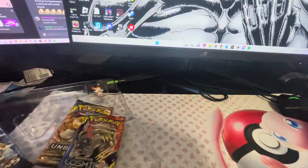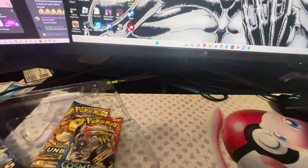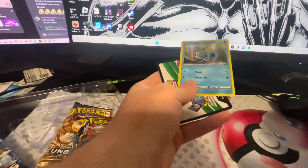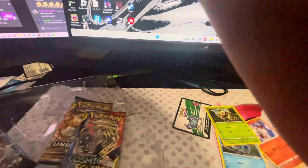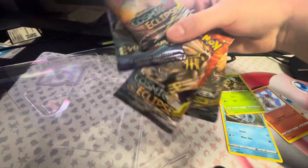There's a Zamazenta V jumbo card, the Scorbunny pin, and then we've got the packs to crack open. If you guys didn't watch the last video, these are pretty much the exact same cards. Oh, there it is — the Grookey disappeared for a second on me. There's that one, and then obviously we have our Unbroken Bonds, Cosmic Eclipse, and our Evolutions. We'll go Evolutions first and finish stuff off with Cosmic.